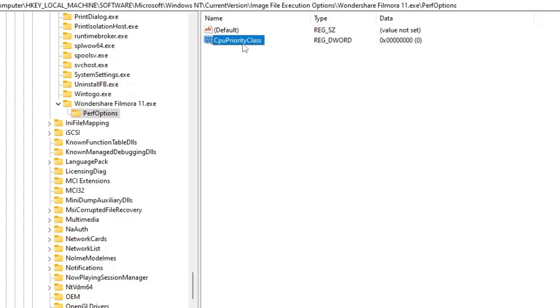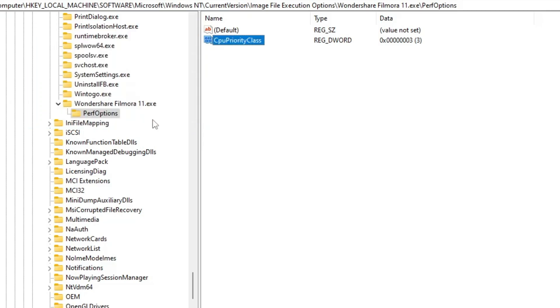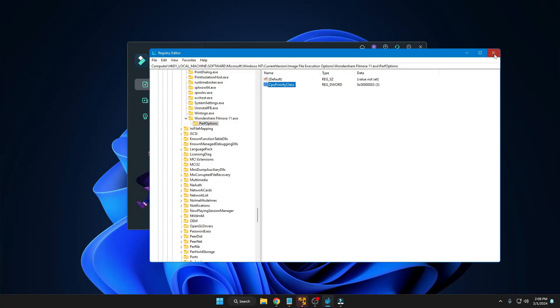Click on PerfOptions. On the right-hand side, right-click on the blank space, hover over New, choose DWORD (32-bit) Value, and rename it as 'CpuPriorityClass' — with capital C, capital P, and capital C. Double-click on it and change the value data from 0 to 3, then click OK. You're all done.